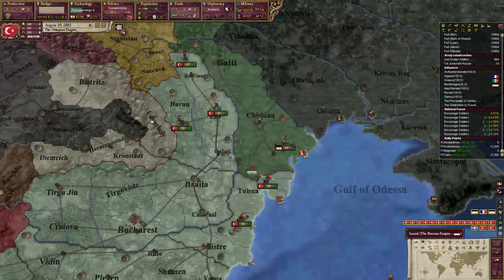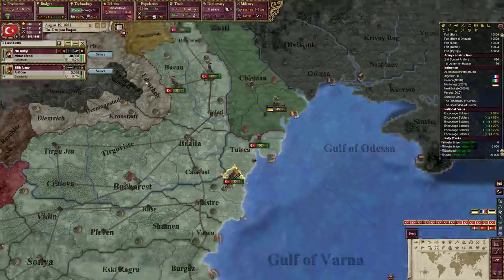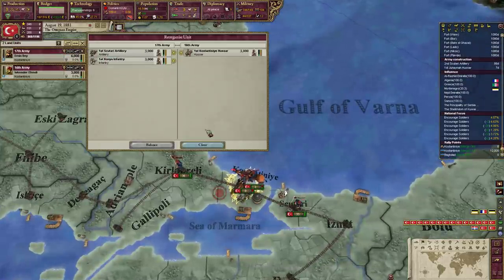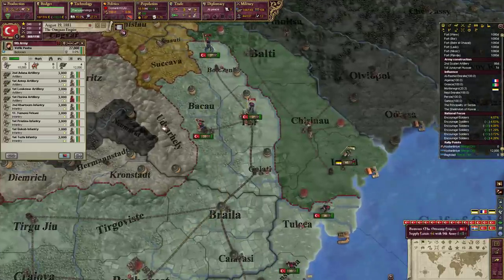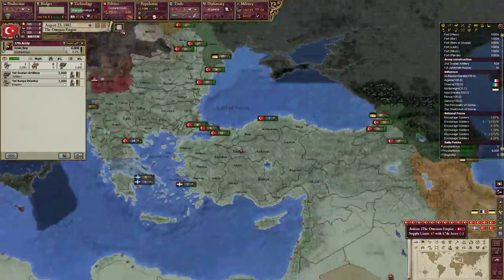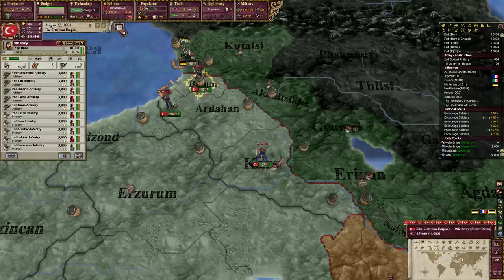I think we need two over here. I think I need one more - this guy, you come over. And then you guys come over here. I think it's this stack that needs... no, you have enough artillery.